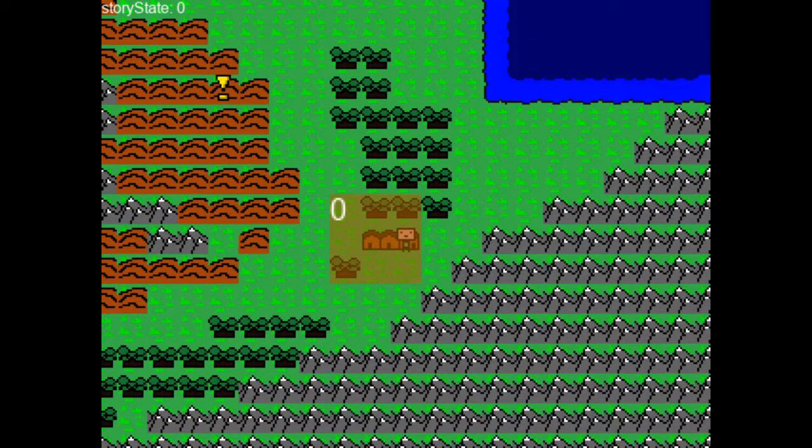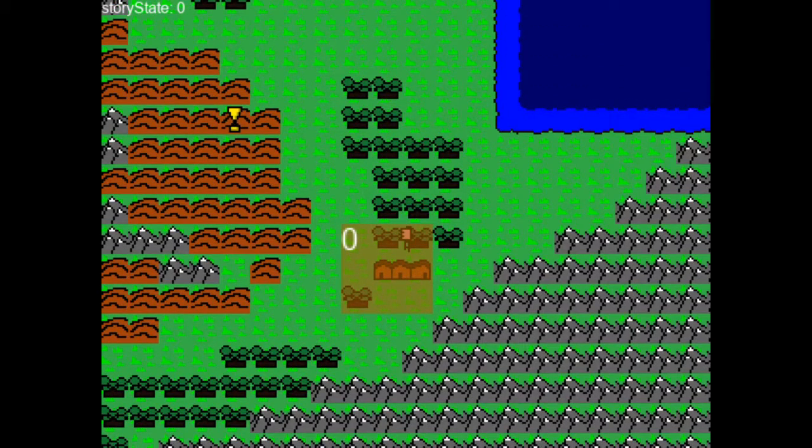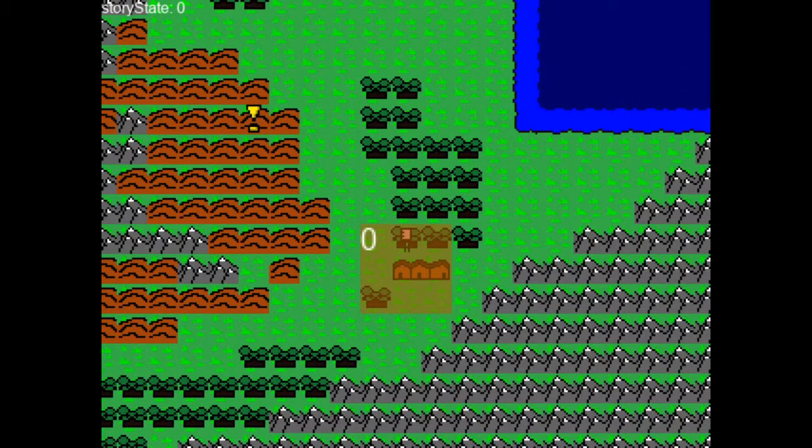This is the world map. This ugly square is spawn collision. Every time you enter or exit a room and go into a new room, you're going to collide with a spawn object. It's not going to be visible to the player — this is just for testing purposes.